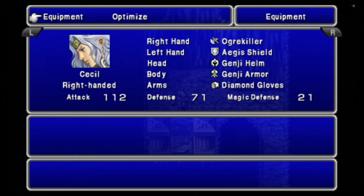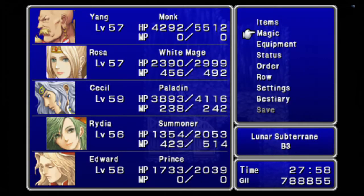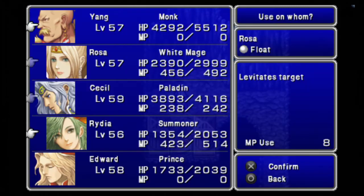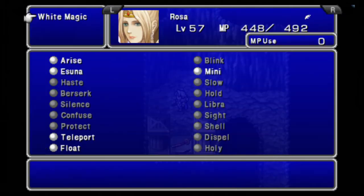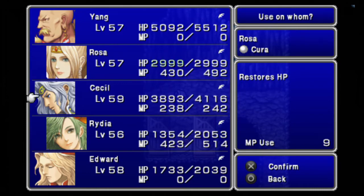Let's equip the Excalibur and cast the Mighty Float Spell because that's critical. I'm still gonna use Bahamut to trigger a counterattack. Whatever, we're gonna teleport out of here.